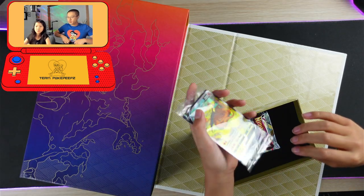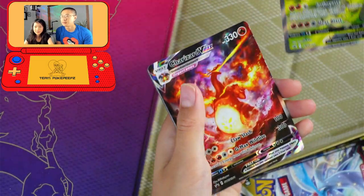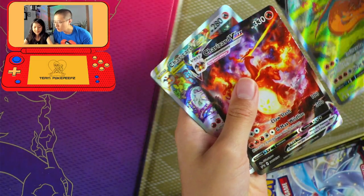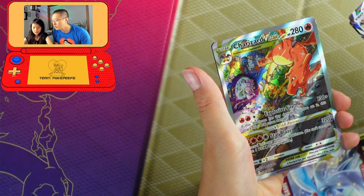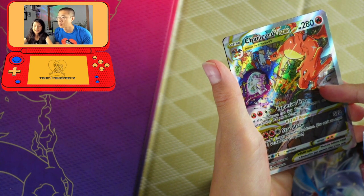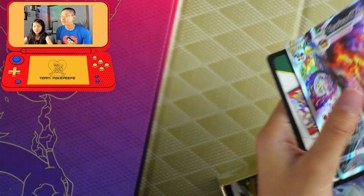We have our awesome promo cards. We've got the Charizard full art — cool promo. The Charizard VMAX promo — whoa, I've never seen one of those! And look at the awesome V-Star. That is awesome. I thought that was his mouth for a second — wait, what? And then there's the coach card.